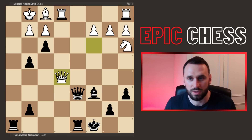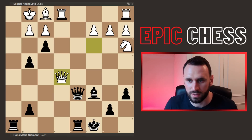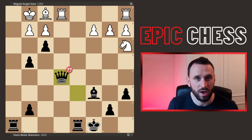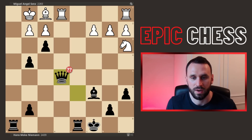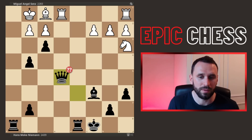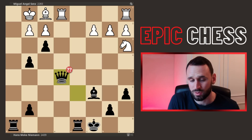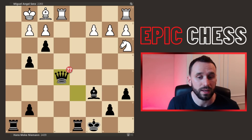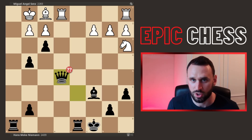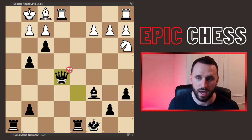The number one engine move gives a minus 54.2 advantage — insanely good for black — and it's to play the move queen to h6. Hans, however, chops on e5, which is about the third move down and gets a double question mark because you're really not playing the best stuff. This video has already been shown to be not the most accurate data, but this is one more example where Hans was clearly not cheating — these are just completely human moves. It's really shameful, I think, the video that Gambitman and Yosha put out, just discrediting him on a complete load of inaccurate data, in my opinion. Anyway, that's my rant.